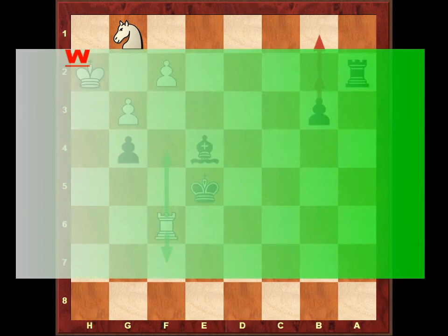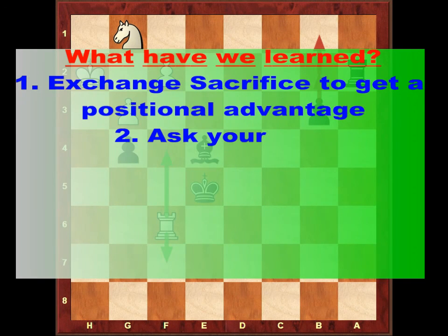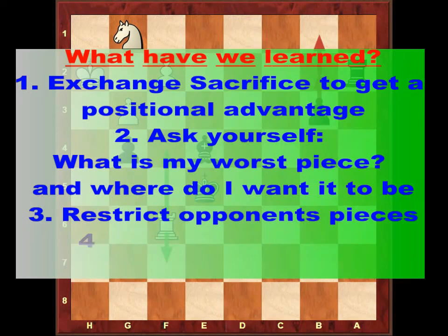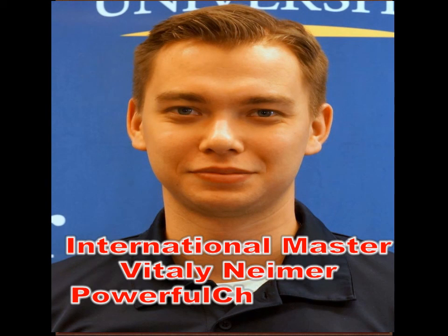So what have we learned from this game? Number one: don't be afraid to exchange sacrifice to get a positional advantage, such as the two bishop pair. Number two: during the game, figure out what is your worst piece and where do you want it to be, and then move it to that square — that is planning. Number three: use your pieces to restrict the opponent's pieces. And number four: activate your king in the endgame — it is a strong piece. Thank you very much for joining me today. This is International Master Vitaly Neymar. For more videos, please visit PowerfulChess.com.